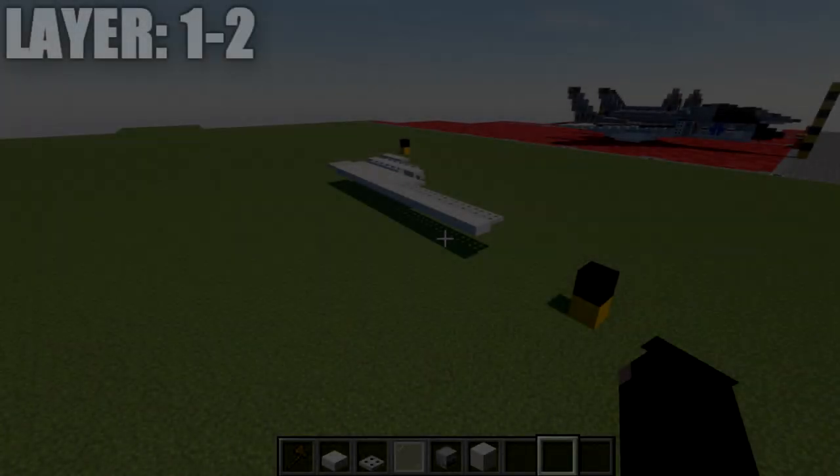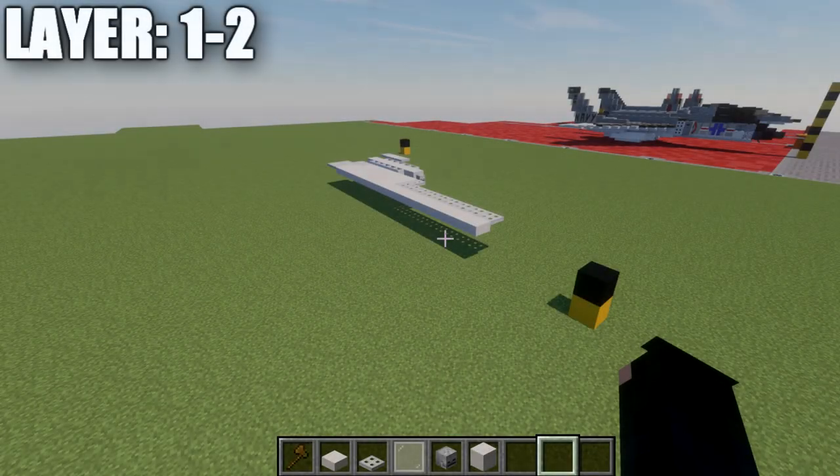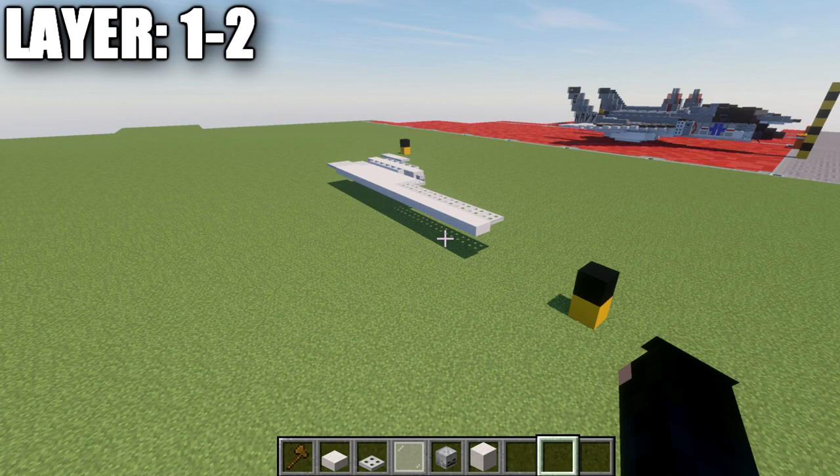If you're completely new to my aircraft tutorials, here's how I structure them: I do half on camera, half off. We'll build the entire centerline of the aircraft and then everything on the right side. Then it'll be up to you to take what we did on the right side and flip it over onto the left side. The aircraft is completely symmetrical, so what we do on one side will be the same on the other.